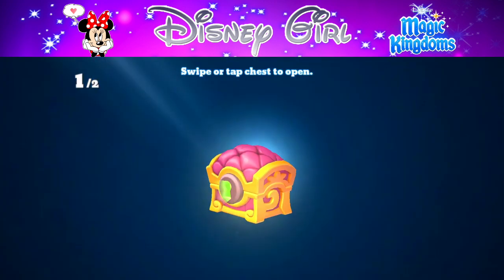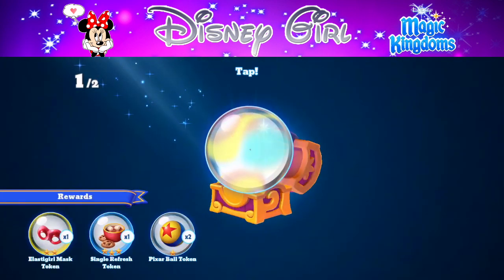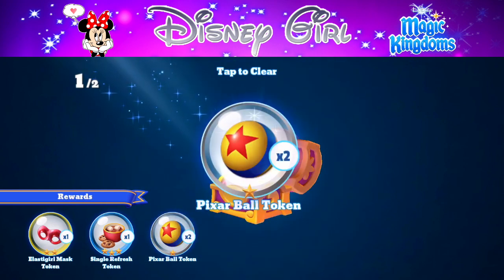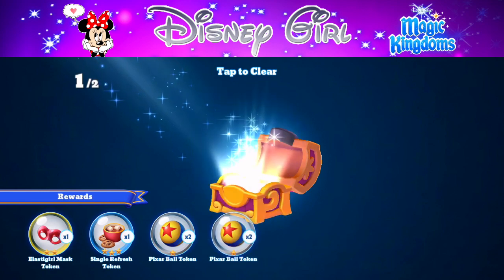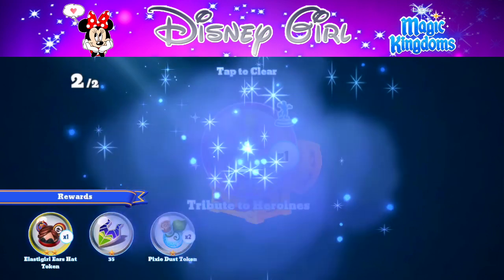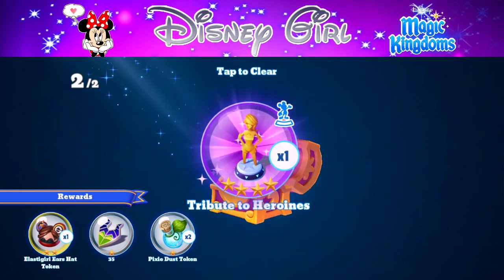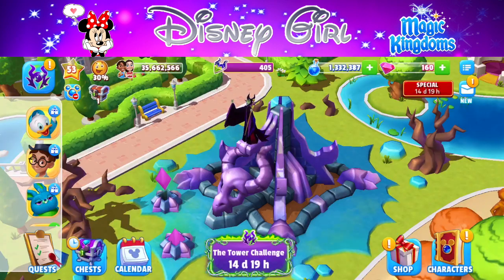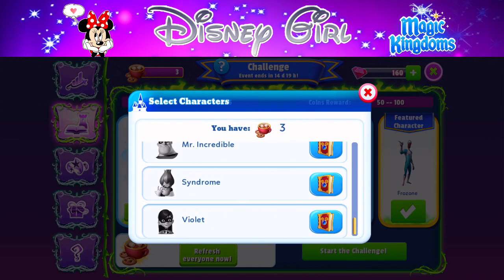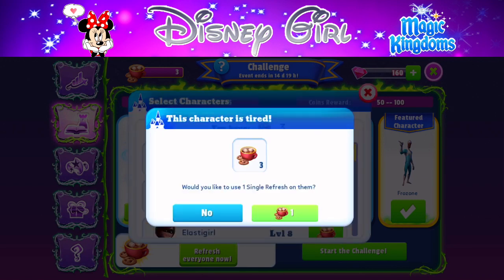I've reached the next milestone, which includes some magical chests. We got Elastigirl's mask token, a refresh token, and four Pixar Ball tokens — super terrible reward, honestly. Pixar Ball tokens I can get in like two seconds by sending Woody out. The second chest gave Elastigirl's ears hat, 35 Miliscent coins, and some pixie dust, which is fine.